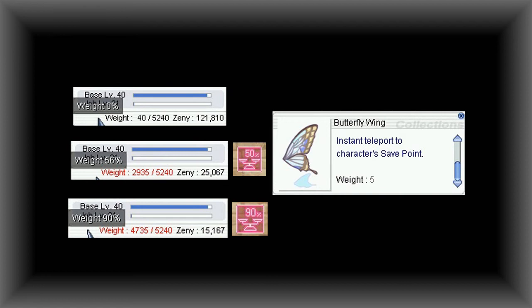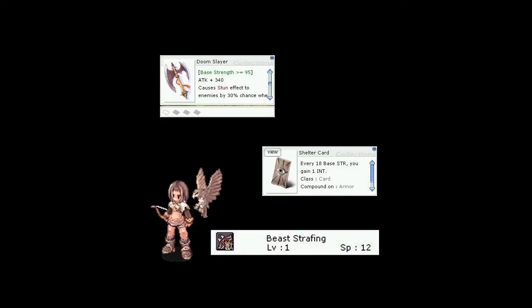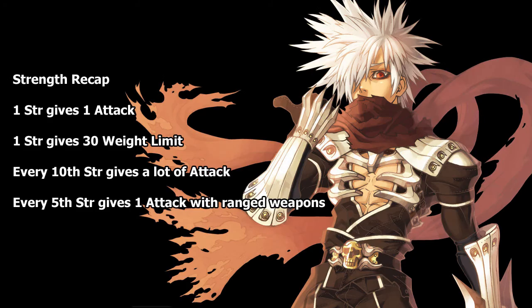Some specialized builds that don't even use Strength may find themselves investing in some Strength to help them carry more items. However, be aware that weight limit is gained through base Strength only — bonus Strength granted through buffs, skills, or equipment will not increase your weight limit. Some items and effects in the game check your Strength more directly; if you plan to use any of them, just make sure to get enough Strength to meet their requirements. To recap: every 1 Strength gives 1 Attack and 30 Weight Limit; every 10th Strength gives a lot of Attack; every 5th Strength gives 1 Ranged Attack. While we're on the subject of physical damage, I'll move into Part 2 — Dexterity.